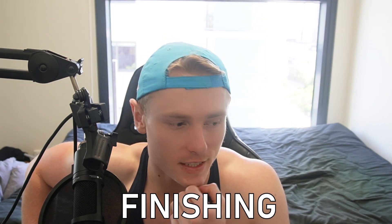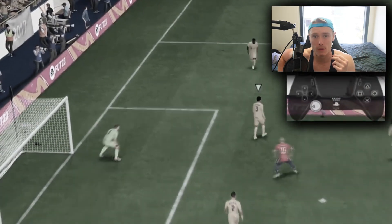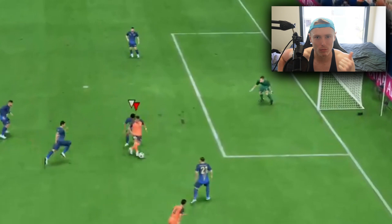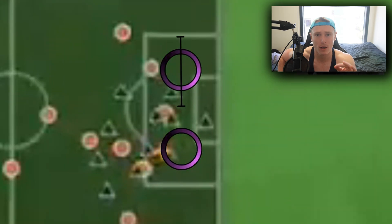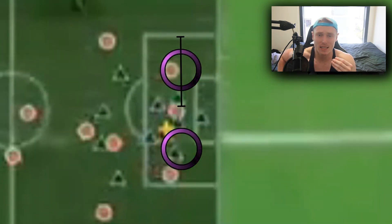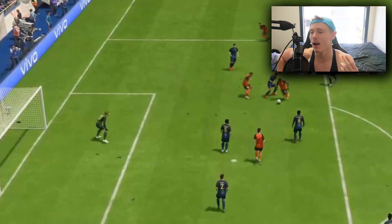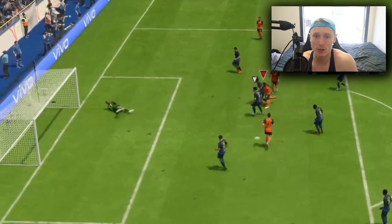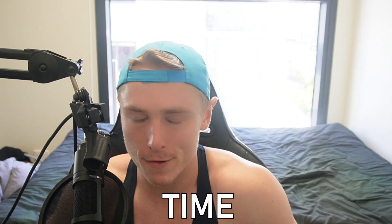Near post finishing. In the attacking tutorial at the start of the year, I did say that near post finishing was back in FIFA 23. Although that is the case, I find it's not as effective as I previously stated. Near post finishing only works when you're in a specific sweet spot — halfway between the byline and the 18-yard box, and halfway between the side of the 18-yard box and the dot. If you're in this position and put two or three bars of power on the shot, near post shots will go in nearly every time.